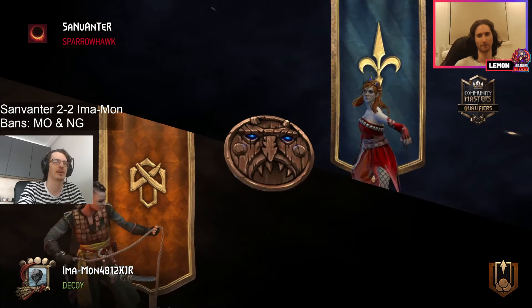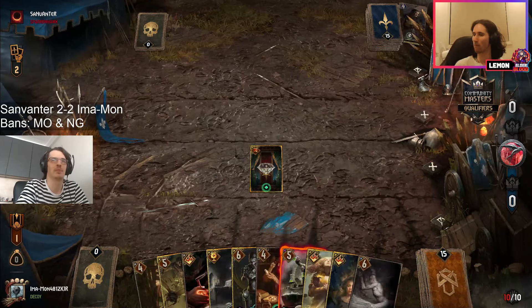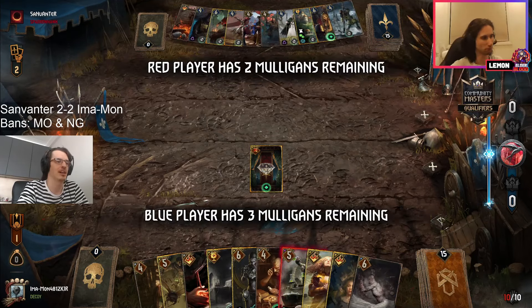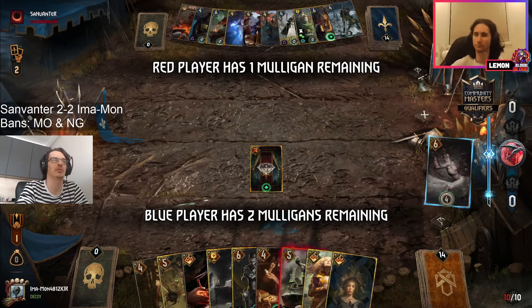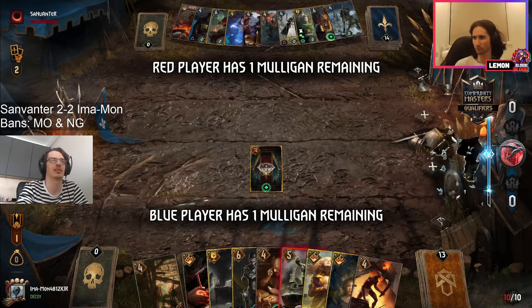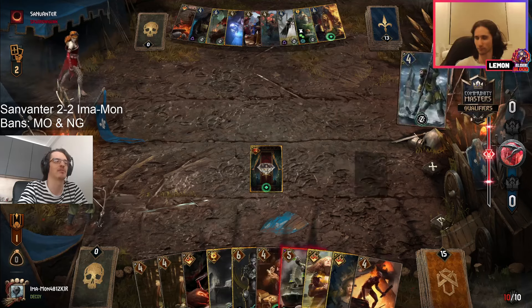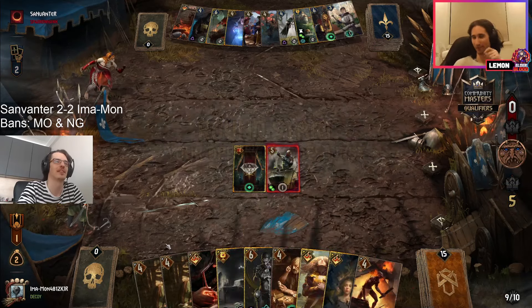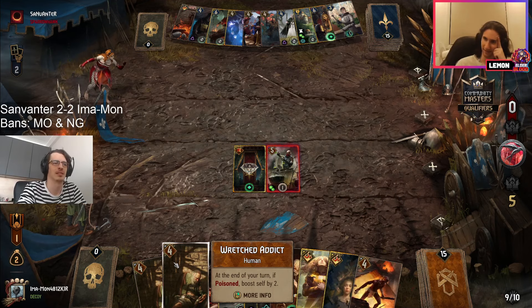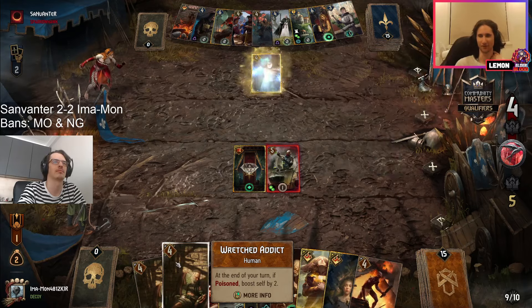Exciting games coming there as well. Okay, we know the decks, we know the main strategies. We see temple — no mutual generator for sanvanter at the moment. And I'm not even sure what the perfect hand for imamon is. At least what do you need — you can freely use your bronze poisons here, which is why we see Galak coming down. I'd expect wretched addicts — basically a witch apprentice — once you're able to secure poisons.